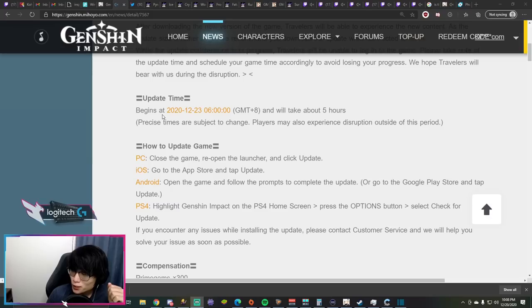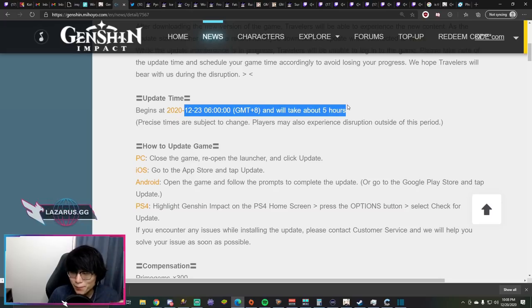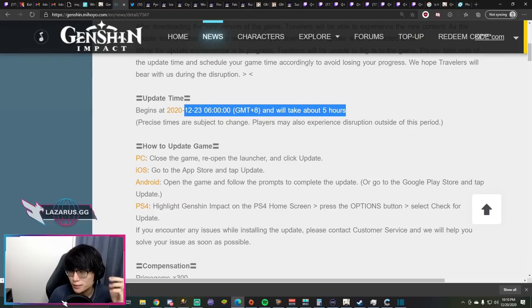Just to recap: servers go down December 23rd 6am GMT+8 — convert to your own time — and will be down for five hours. Make sure you update the game during server maintenance, as it may not be available at the very start but will be available during the window. If you don't update during maintenance or pre-download, you may face very slow download speeds. In the past servers have usually gone live before the five-hour mark, so check Discord to know when servers are live.